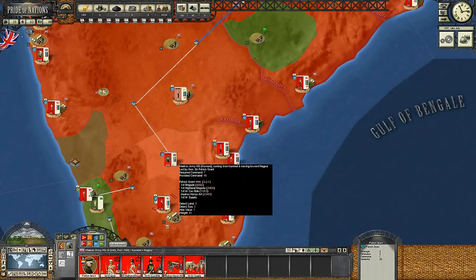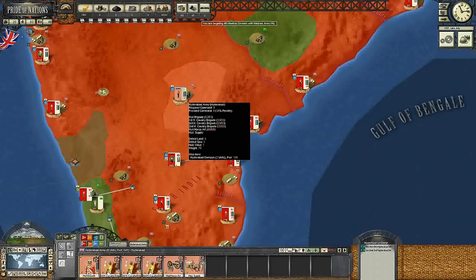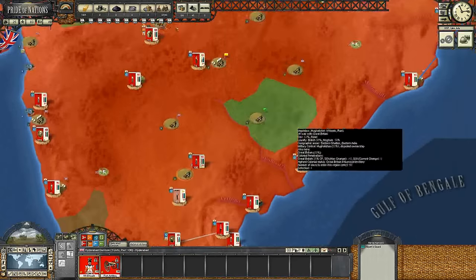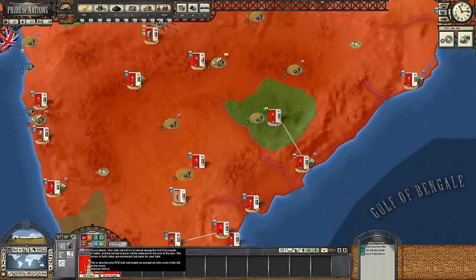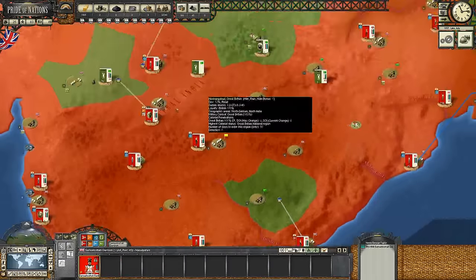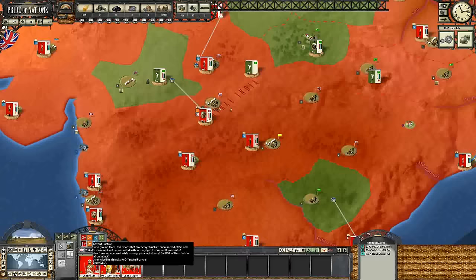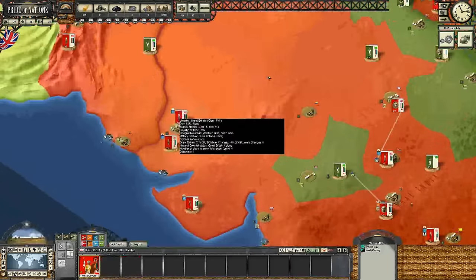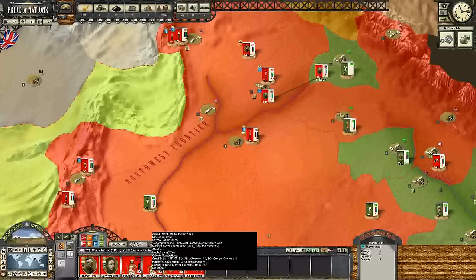We've also got the 4th Madras Division, as well as these fellows right here, but still no commanders. I'm thinking maybe we can take this gentleman here and try to join him with the 4th Madras Division, give him a bigger army - something that's actually tangible - and continue attacking. We're really trying to spread out our forces as much as we can. We're also going to attack this city and basically just stop the Mughal threat specifically in the south.